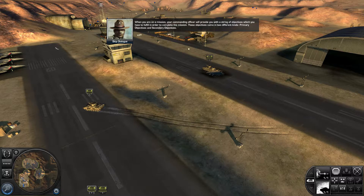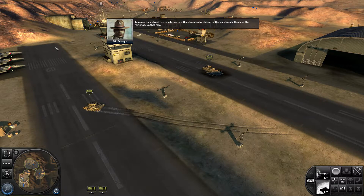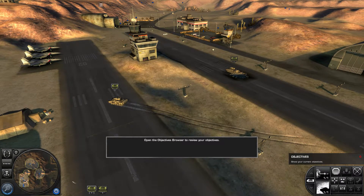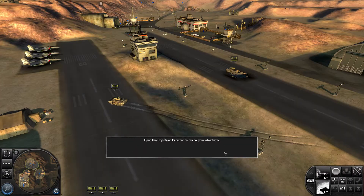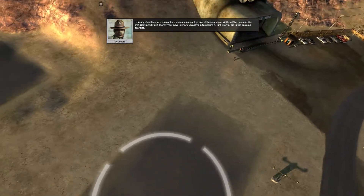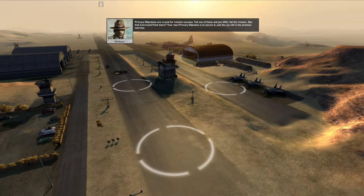When you're on a mission, your commanding officer will provide you with a string of objectives which you have to fulfill in order to complete the mission. These objectives come in two different kinds: primary objectives and secondary objectives. To review your objectives, simply open the objectives log by clicking on the objectives button near the mini-map. Do that now. Primary objectives are crucial for mission success — fail one of these, and you will fail the mission. See that command point there? Your new primary objective is to secure it, just like you did in the previous exercise.